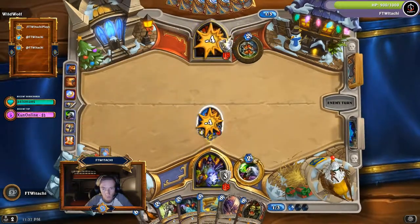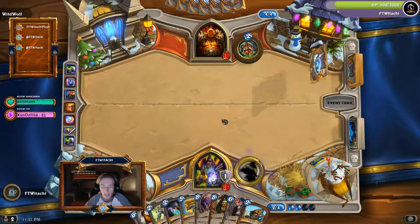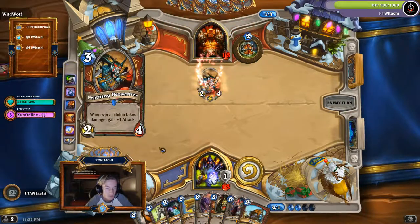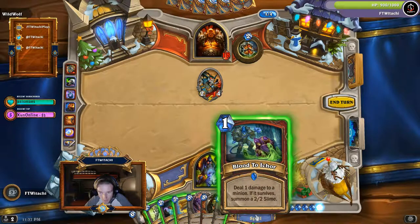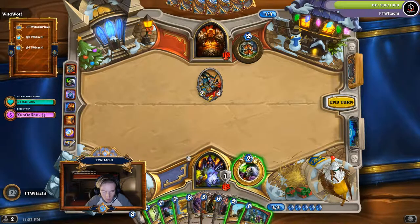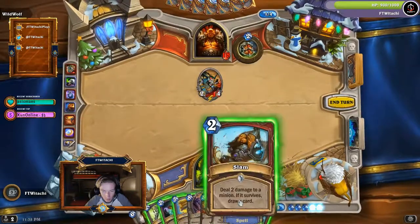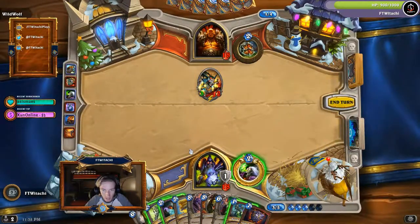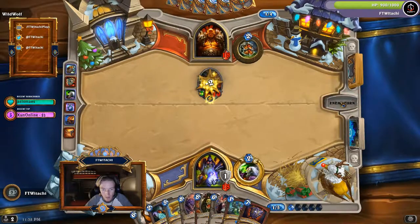He's doing the exact same thing — he put a bunch of high cost cards too. Let's see who can get the better ones first. Deal one damage to a minion; if it survives, summon a 2/2 Slime — I can proc that. Deal two damage to a minion; if it survives, draw a card. I'm trying to get as much out of this deck as I can. No demons in any of these decks, so might as well save the life steal for later.